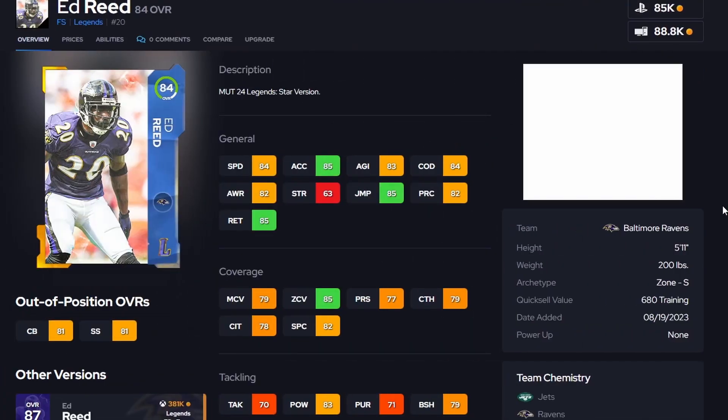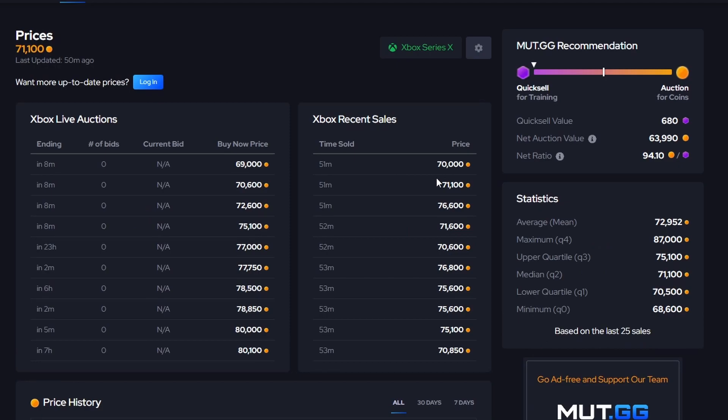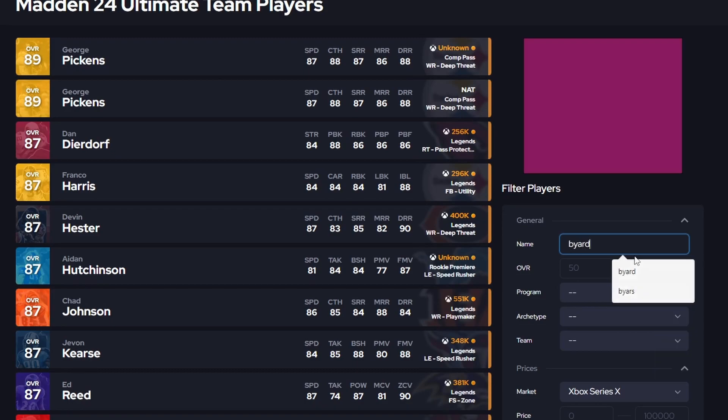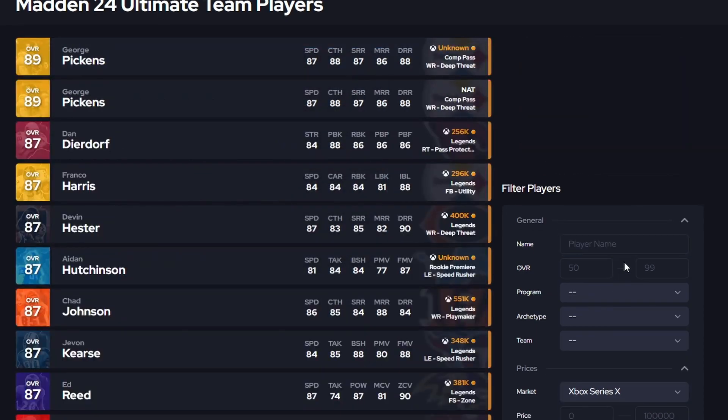OBJ is a must-have for any budget team since you need three wide receivers and he's completely free. Moving on to another legend: 84 Ed Reed, coming in at 84 speed. If you run a Ravens or Texans theme team you'll get him to 85 speed with a plus-25 boost. What I really like is his 85 zone rating — really solid. His price has already dropped to around 70K and continuing to fall. Compare that to Kevin Byard at 55K with 83 speed and less zone — Ed Reed is clearly on top. Definitely grab him if you don't have the full version.